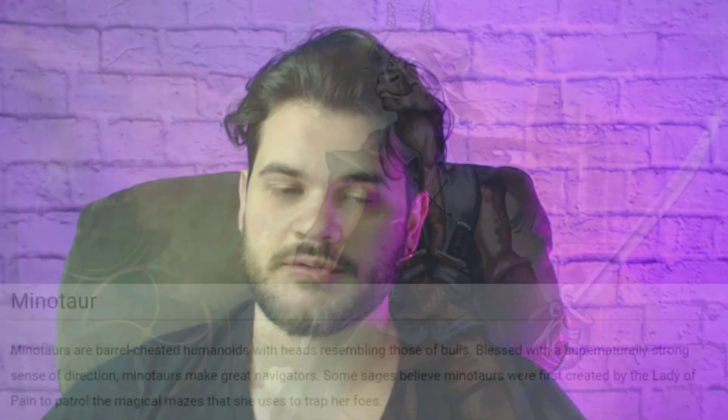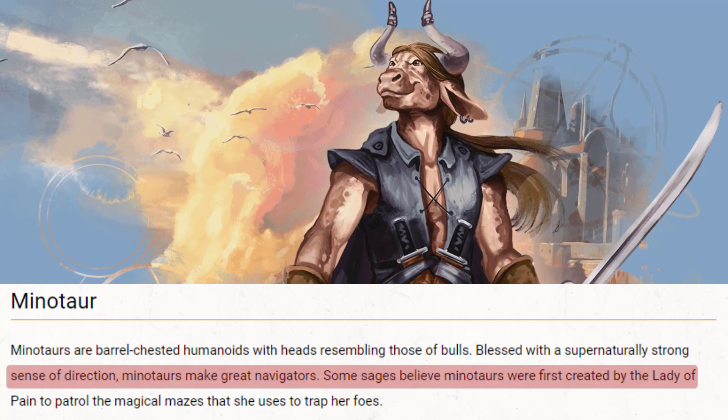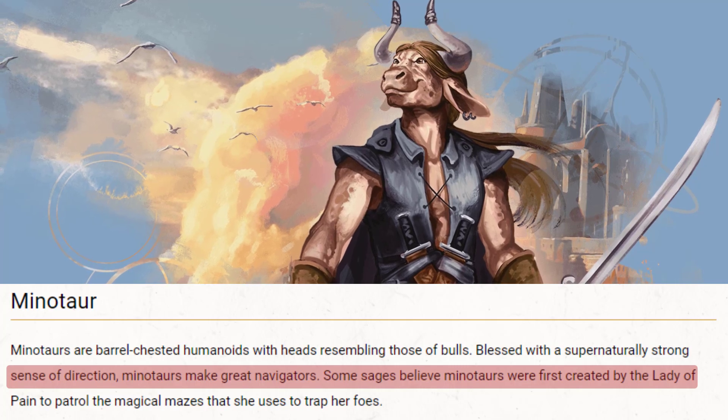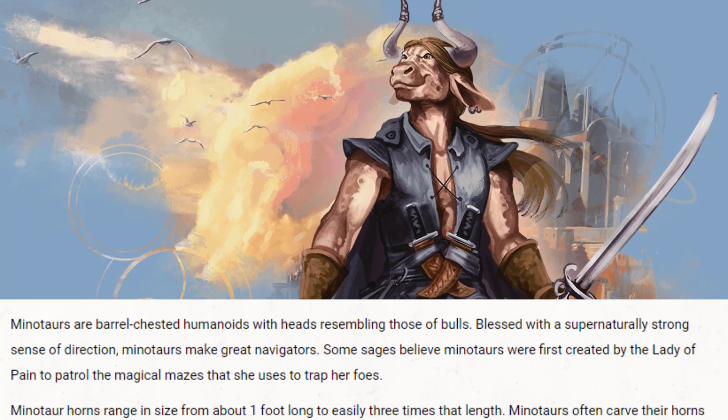The Minotaur from Monsters of the Multiverse. Minotaurs are barrel-chested humanoids with heads resembling those of bulls. Blessed with a supernaturally strong sense of direction, Minotaurs make great navigators. Some sages believe Minotaurs were first created by the Lady of Pain to patrol the magical mazes that she uses to trap her foes.